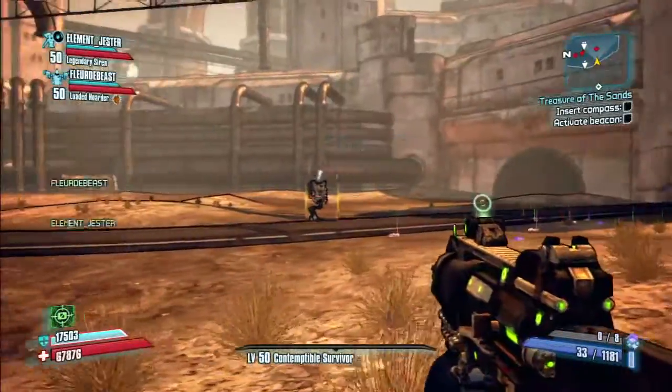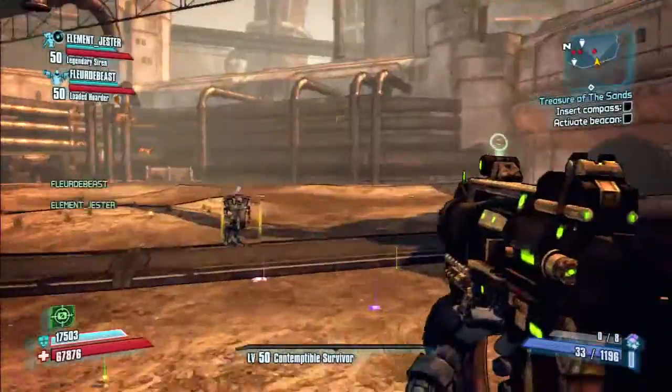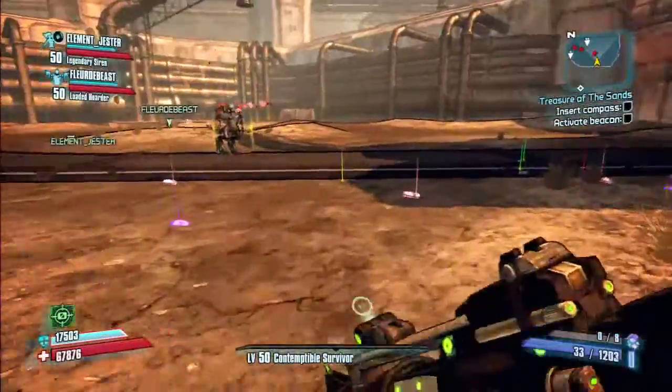Somehow we glitched out his AI so that he didn't even fire off Nova Blast until he was at his big hopping-around, going-ape-shit phase. And you'll see he's still got his shield up from the robots, so we're just pumping bullets into him with the Sandhawk and taking him down bit by bit.